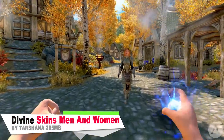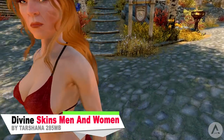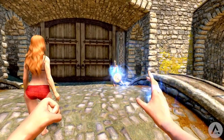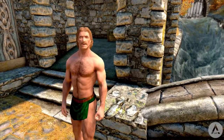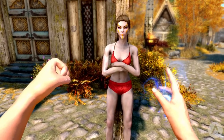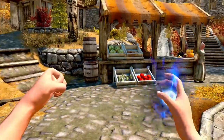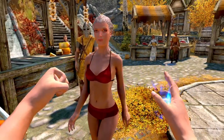Our next mod is called Divine Skins for Men and Women. The mod aims to improve the textures for male and female characters and NPCs in Skyrim, including vampires. For meshes you get the UMP female body mesh which replaces body, feet and hands. You also get changes to male meshes for body, feet and hands, and there are also better shaped open shoes and sandals for the above male and female meshes as well.